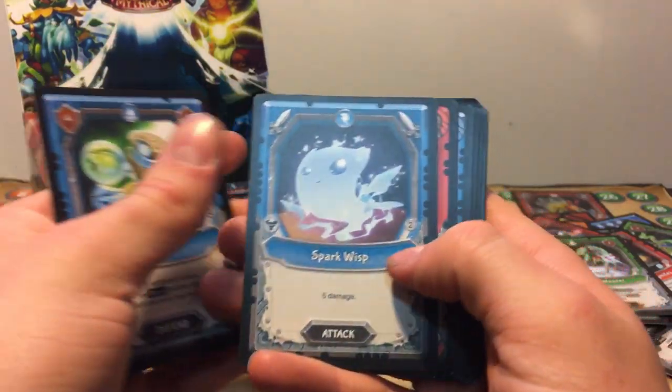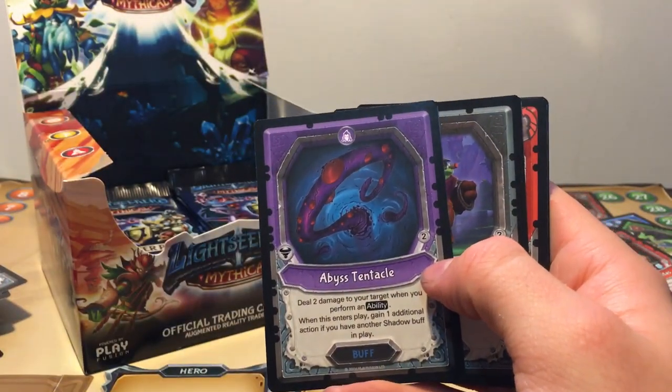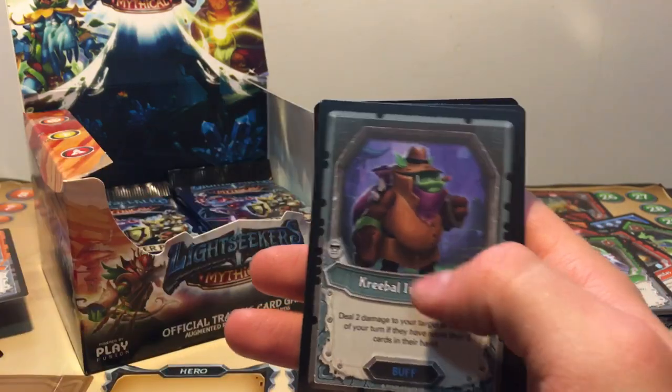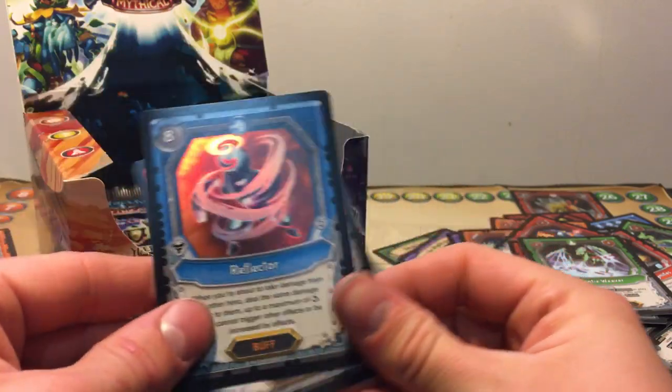So we got a Droplet. Abyss Tentacle, Creeple Infiltrator, Mookie Magma — not a bad card — and a Foil Reflector. Not bad.